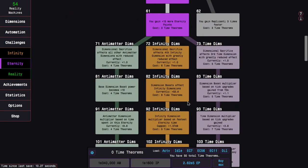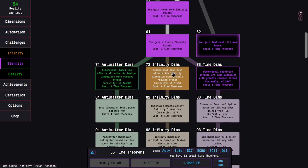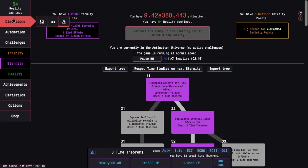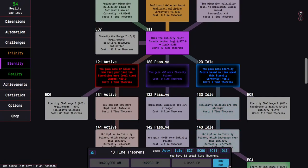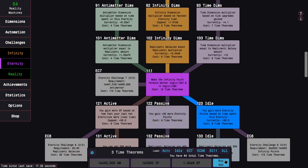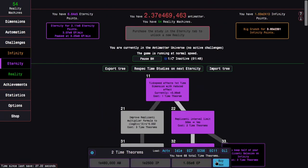I'm going to disable my automatic eternity. One thing I can do is get study 111, which is pretty good with the infinity dimension path. I'm not sure that's better than the time dimension path, but we're just gonna see what's going on. I can get all the way up to 1800 infinity points. I haven't even purchased these time dimensions yet, so I'll do that at e2100.